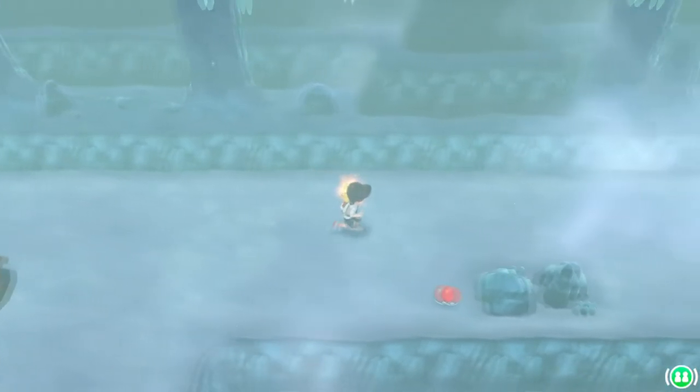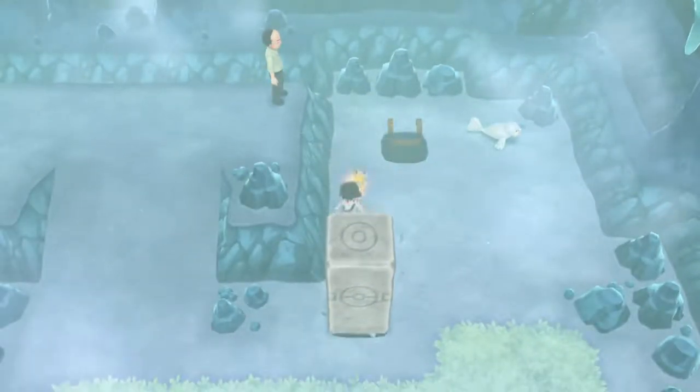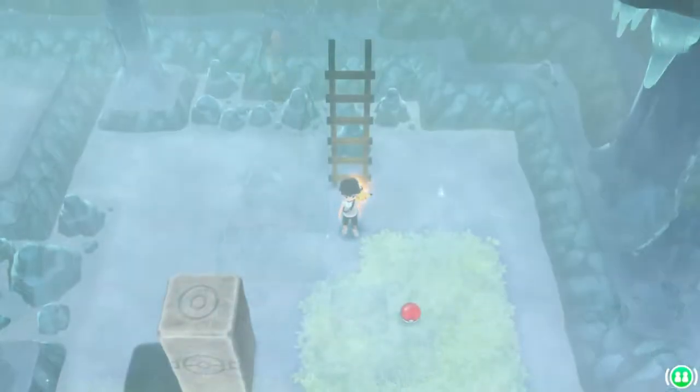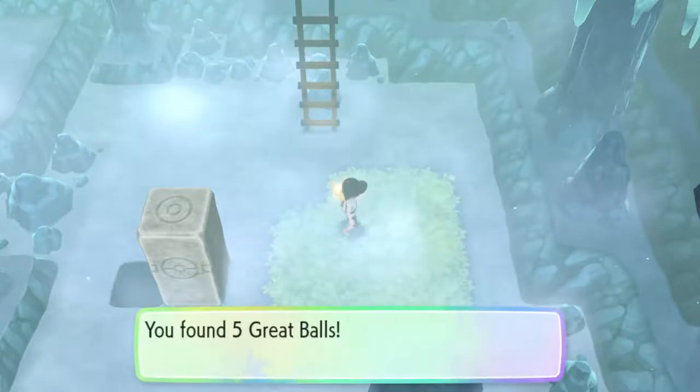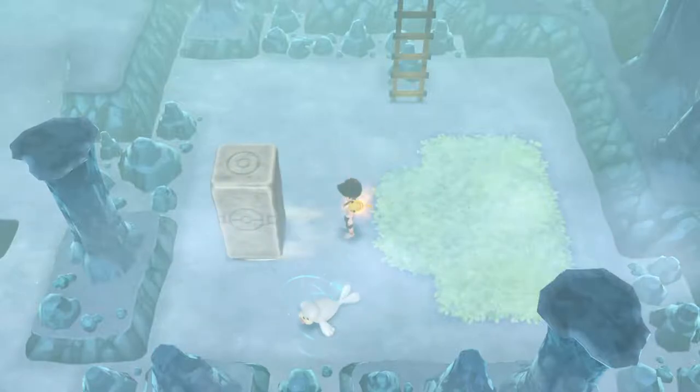Avoid the ladder one more time and keep heading to the right to find an escape rope, and then we can continue on to find another boulder to knock down a hole. Go ahead and head down this closest ladder and grab the five great balls on the floor, and then push this boulder into that hole.